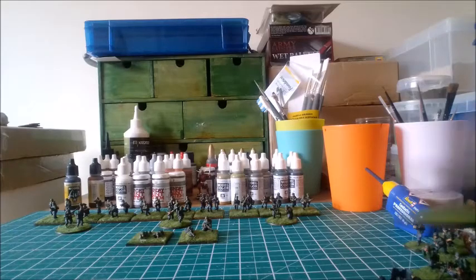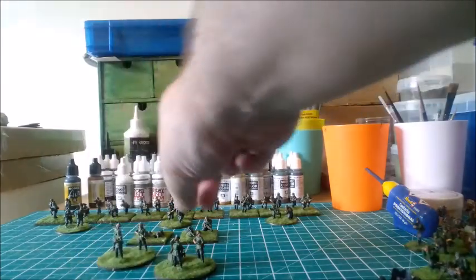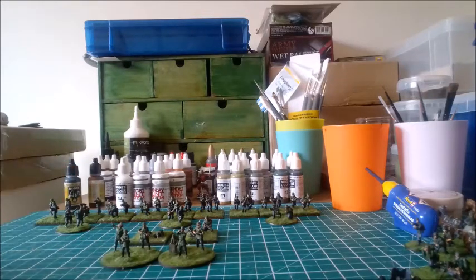So what got done: used the old mixture of those FESTA figures for the company commanders. You've got two figures each from the HQ and a figure each from the infantry pack. So these three figures are going to be the company commander bases.